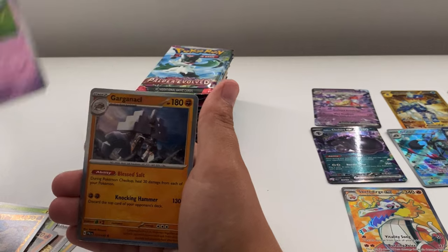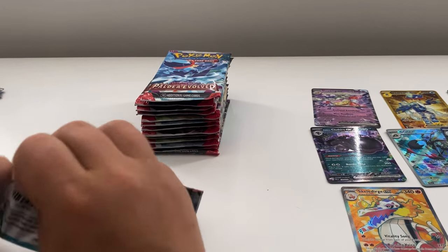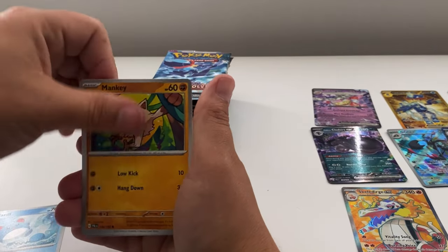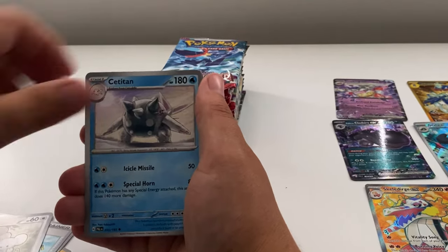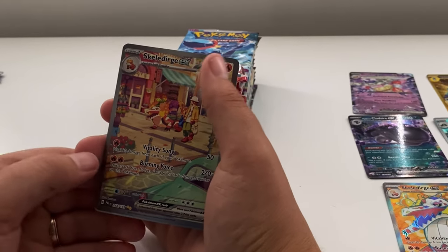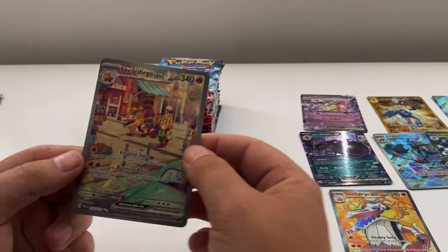...a Mimikyu and a Glaceon. Luck is drying up again, but that Scaleridge special illustration looks really good. Next pack: Marowak, Mankey, Dodrio, Super Rod, Maschiff, Toedscool, Koraidon Night, Skip Bloom reverse — guys, the special illustration Scaleridge EX! And an Oricorio. I was hoping it might be the Iona card but there we go.